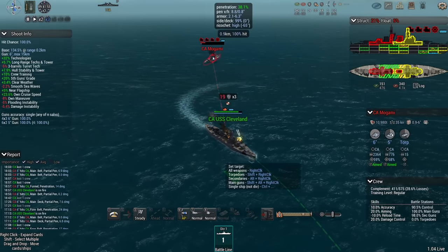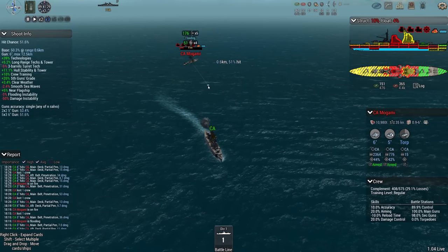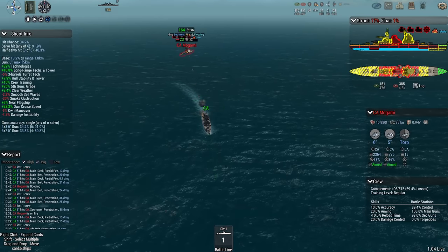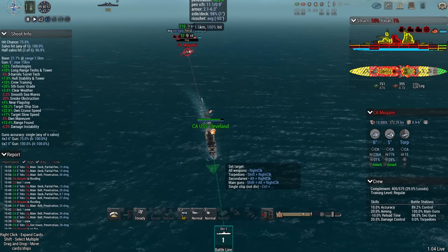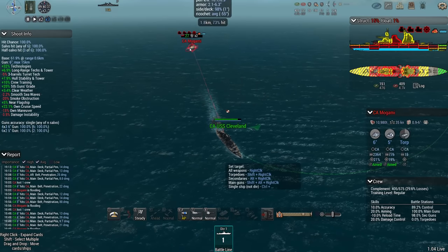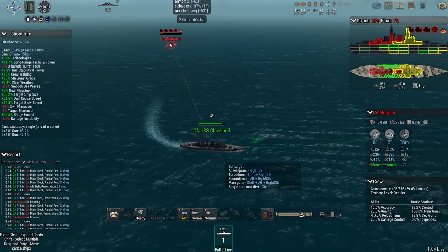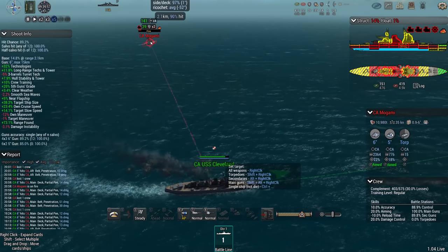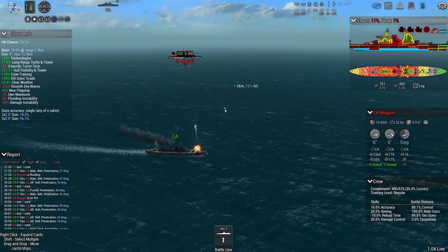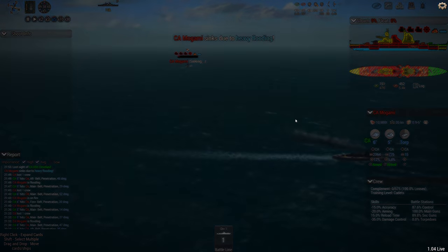I sacrificed a little bit of my ship waiting for Mogami to flood. With player control I did four and a half thousand damage while Mogami did only 500 to me. Mogami's down to 1% buoyancy - finish her! Cleveland, come on. At 12% structural integrity, there goes the buoyancy and she's dead. When the player controls the ship it really shows how much difference it makes.